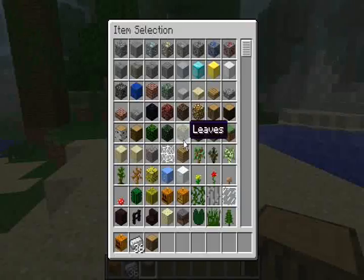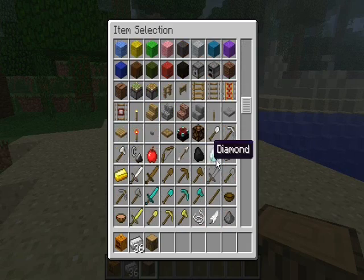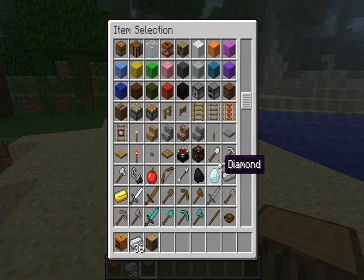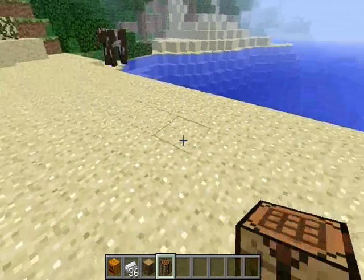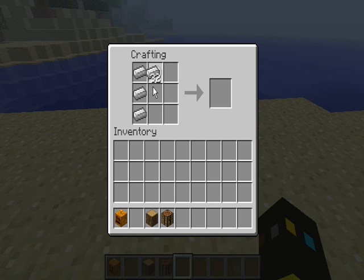First, you will open up your inventory. Right now since I'm in creative mode I do not have the crafting table in my inventory, so I'm just gonna go and spawn myself in a crafting table. Open it up, and with those 36 iron nuggets we are going to make four iron blocks — and bam, we have four iron blocks.